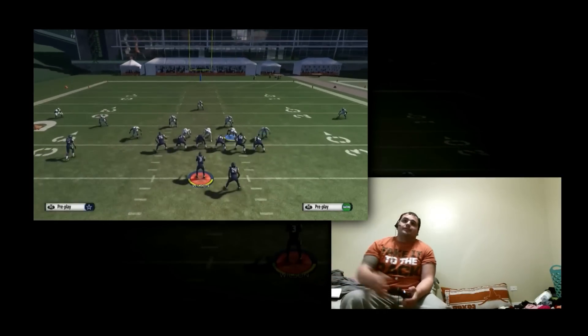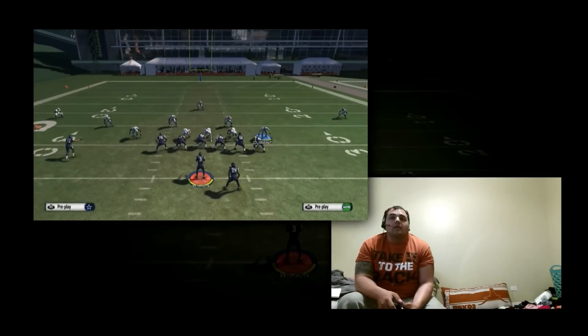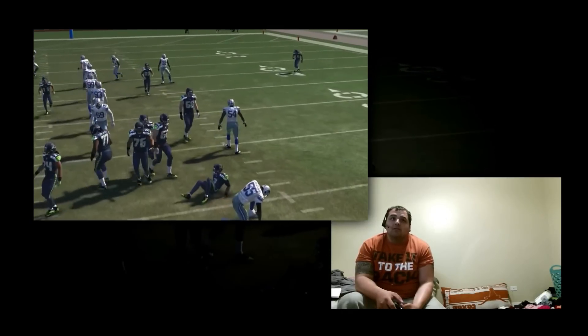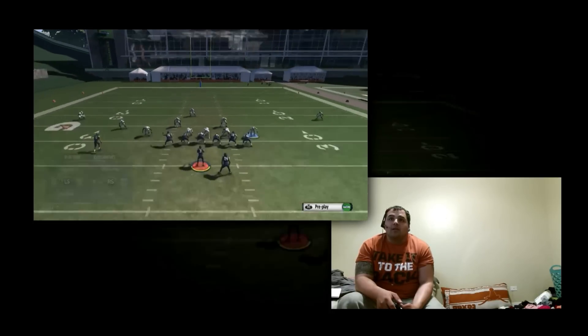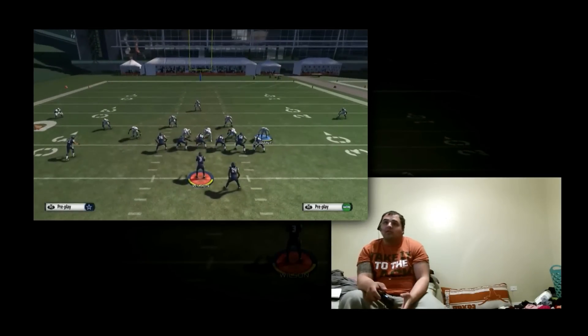But yeah, this is the play. You're going to shift your line to your right, crash them down, re-blitz all linebackers. You're going to take that outside linebacker, put them in a purple or whatever zone you want, and then put that linebacker up top in yellow. And this play is called Sting Pinch.